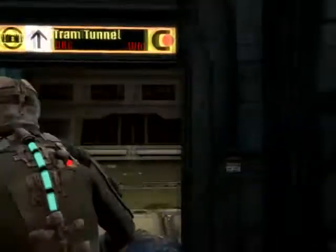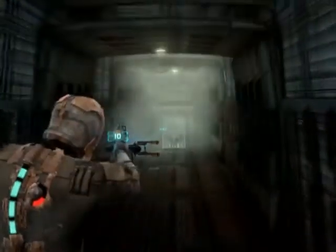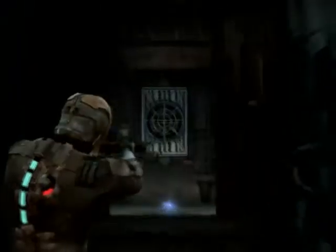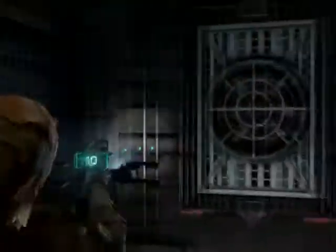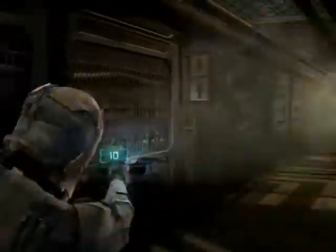We made it through there — nice. What's in here? Now we have to go up here. We're making our way, don't worry. Status pack — that's basically a medikit or a type of reload for our stasis.